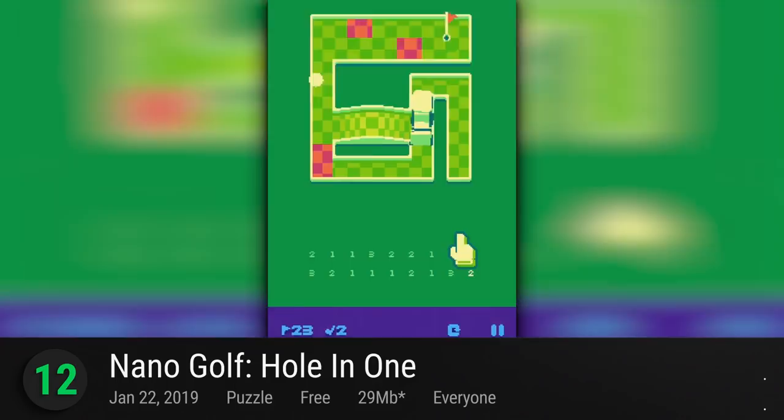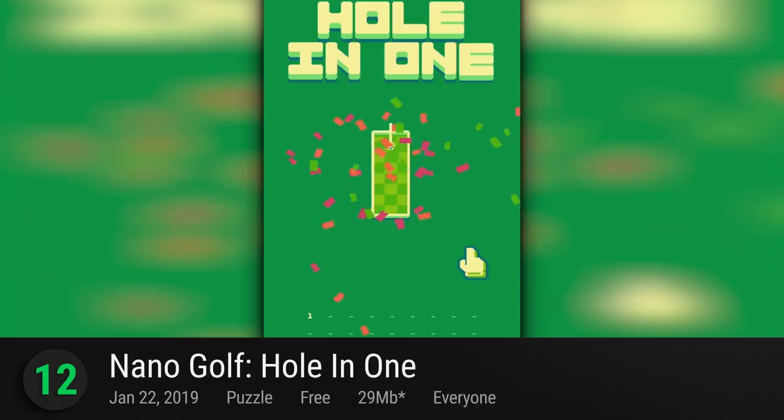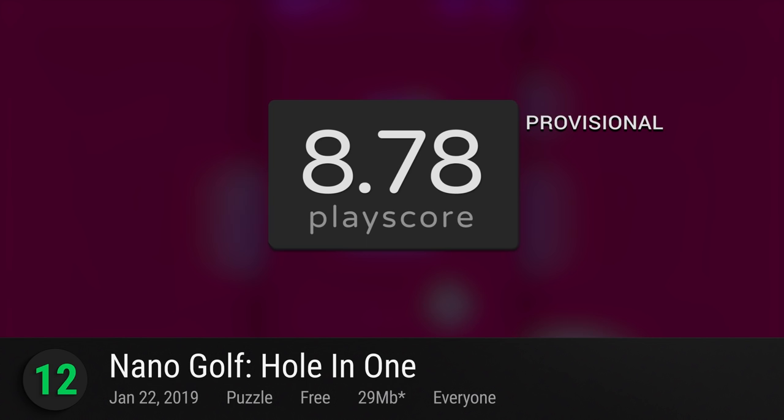12. Nano Golf Hole-in-One — you've heard of mini-golf, but Nitrome's Nano Golf is a whole other beast altogether. Pushing all your golfing and angular expertise to the limits in this world, it's hole-in-one or go home. Master the art of digital putting and get that precious high score. It has a provisional PlayScore of 8.78.